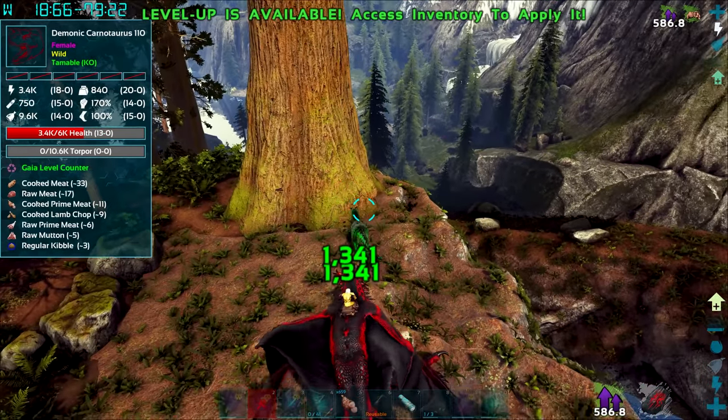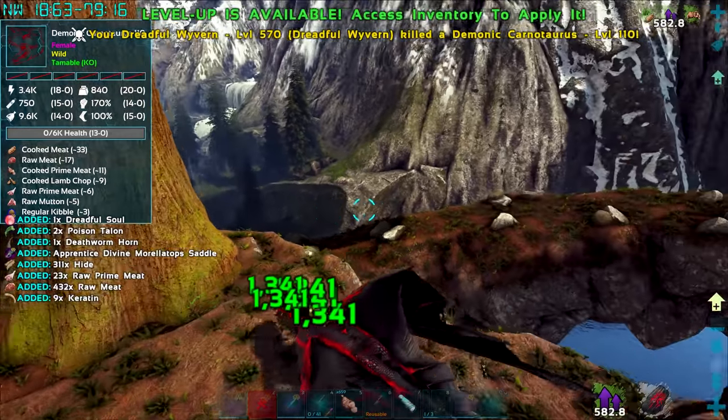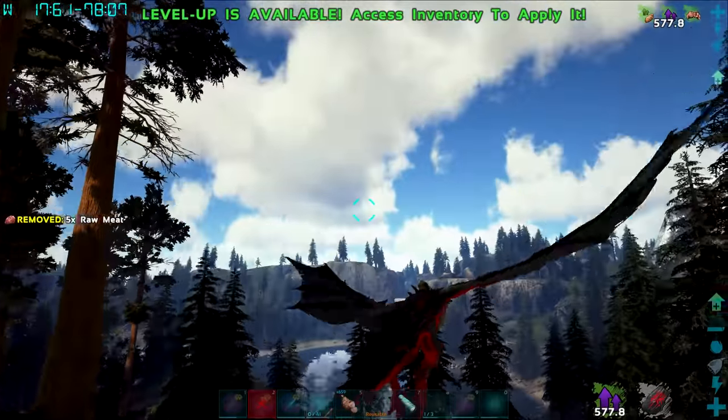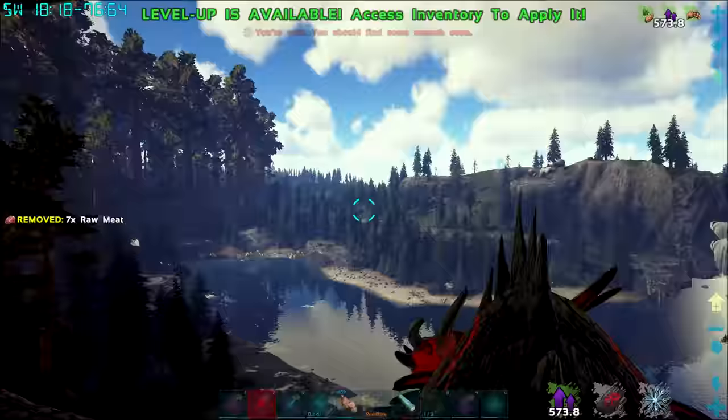I still don't know where demonics fit into the scheme of things. I'm assuming it's a stronger dreadful, but they also give sweet loot. I'll give it a couple nibbles — sorry kano mate. Thank you very much for a divine morella top saddle. That would be nice to break down into souls, because I don't know if I'll have a team of morella tops.